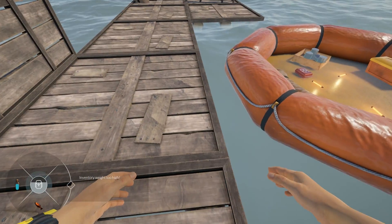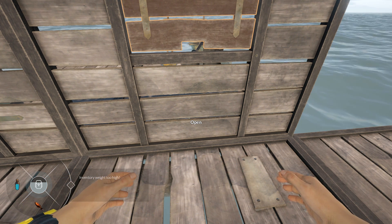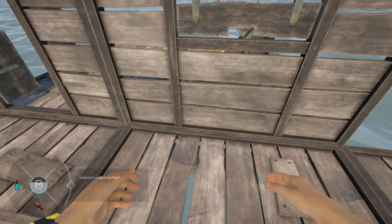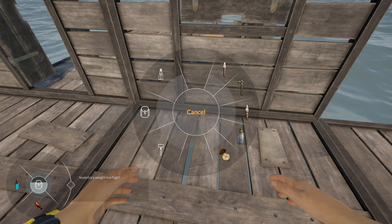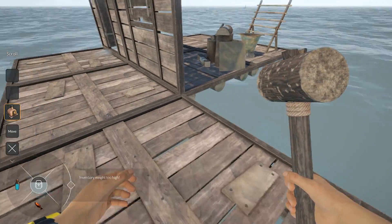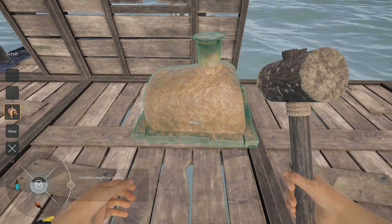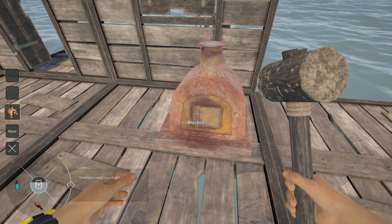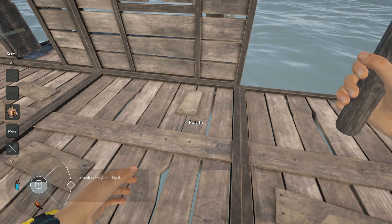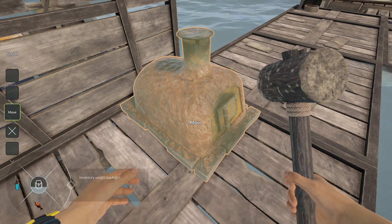I want to put down the smeltery first. Let's look at our inventory. The game has very strange controls for placing items — it's a strange way you put stuff down. There we go — we're gonna put it out here, rotate it, and that's a pretty good spot. It's blocked but fine right there for now. We can move it later hopefully.